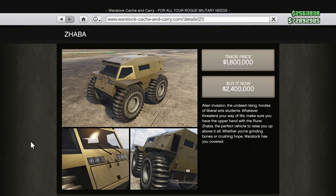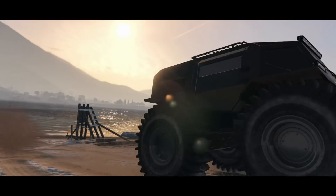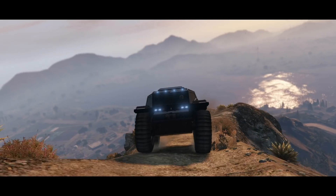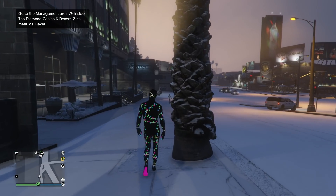However, if you use it during the Diamond Casino Heist as one of your getaway vehicles, you can get it for $1,800,000, saving you $600,000. The in-game description reads: alien invasion, the undead rising, hordes of liberal arts students — whatever threatens your way of life, make sure you have the upper hand with the Rune Zaba. Rockstar has also uploaded a mini trailer showcasing some of its cool features.